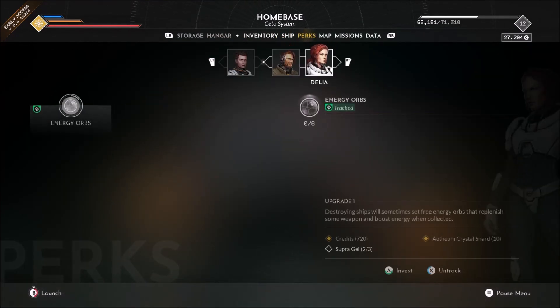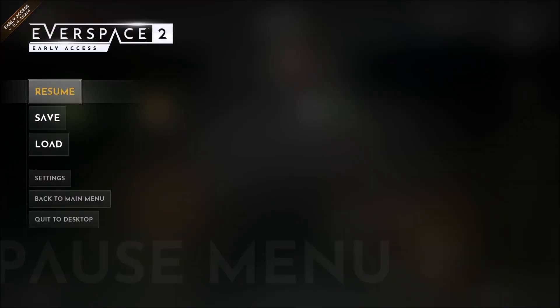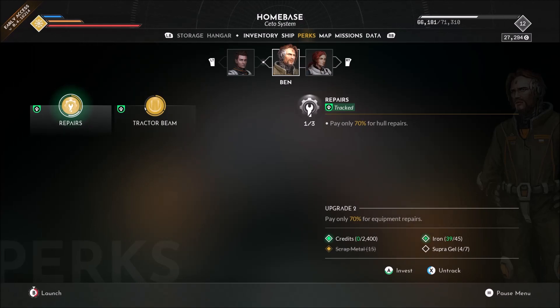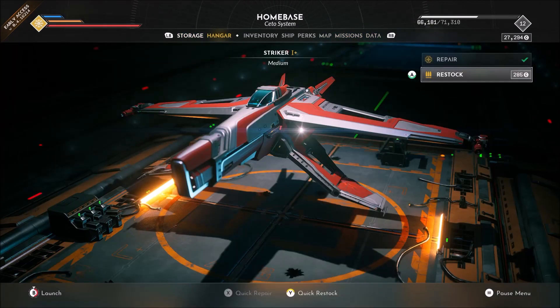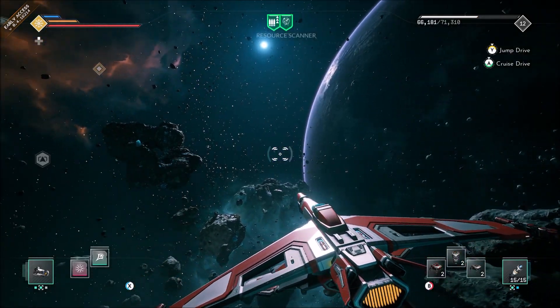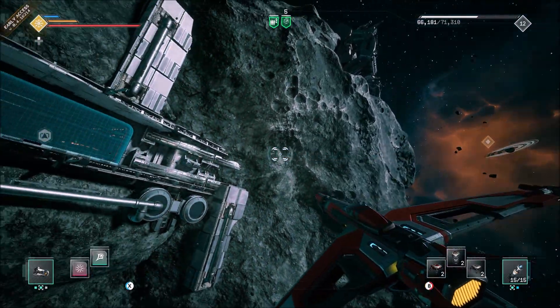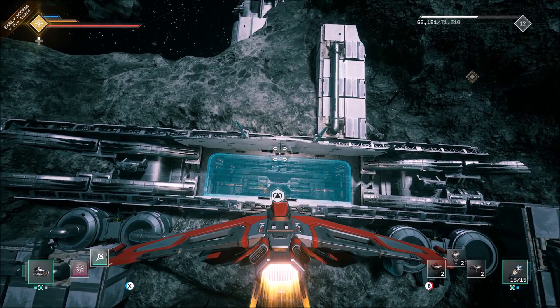Oh no, all that stuff I put into that dude is gone. Or is it? No — he took over. It looks like he took over Dax's stuff. Open the jump gate to Union. Alright folks, so we'll stop right there and when we come back next time we're gonna go to that jump gate again and see what we can see. Keep your heads down, all guns up — and my little clone buddy here, I'll see you again real damn soon.